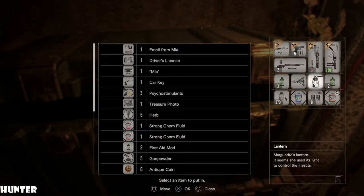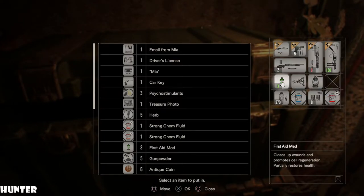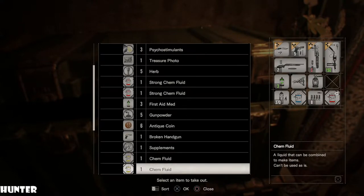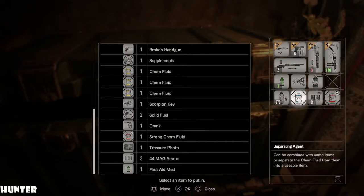Alright, I have six antique coins now. So we're gonna put those in there. Do I have any stored up in here? I do. Looks like you can only stack three at a time, just like in your regular inventory.